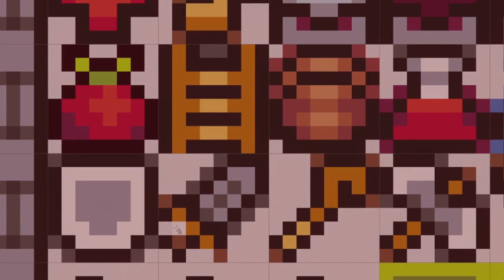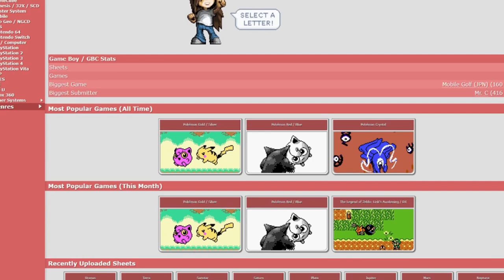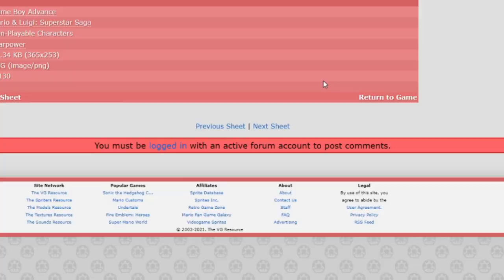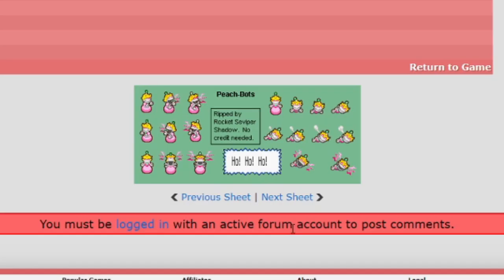So the first thing I did was everyone's favorite word: research. I know it's boring and maybe not fun, but I find that it really helps me, especially when I don't have a lot of time. I thought a cool art style to emulate is the Game Boy Advance or Game Boy era. If you've ever been on one of my streams, you'll notice I do this style quite a bit. The number one place for finding this reference is The Spriter's Resource — they literally have all the reference you could ever need for a Game Boy game.